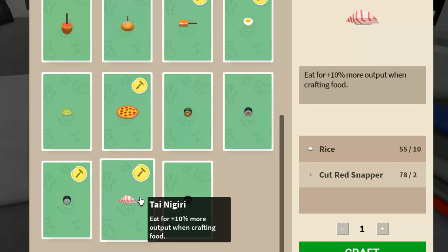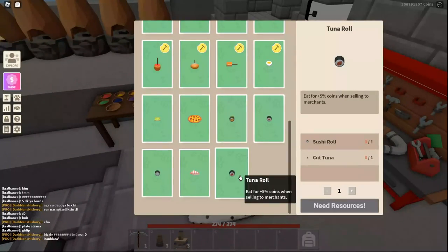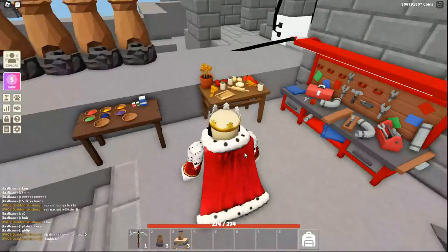The sushi roll is just what's needed to craft the other sushi items — this looks nice. Thai nigiri adds 10% output crafting foods. Only 10%? Well, we'll take what we can get. And the tuna roll, last but not least, adds 5% coins when selling to the merchants. I probably won't use that, but I might sell them in vending if there's a demand for it.